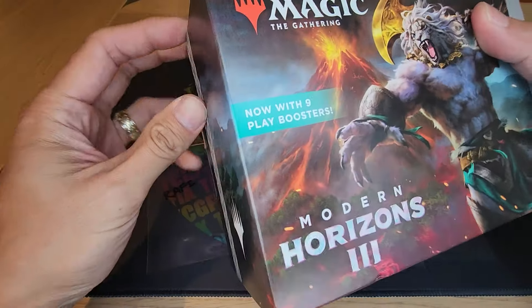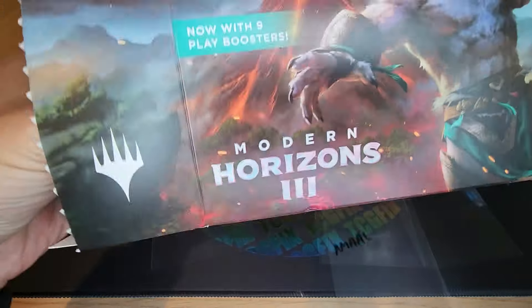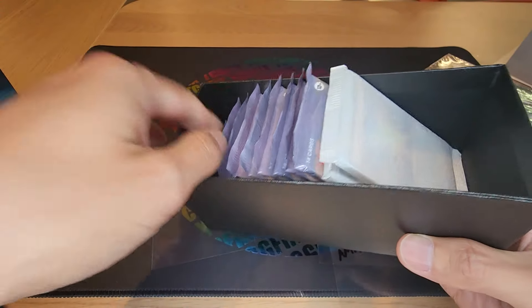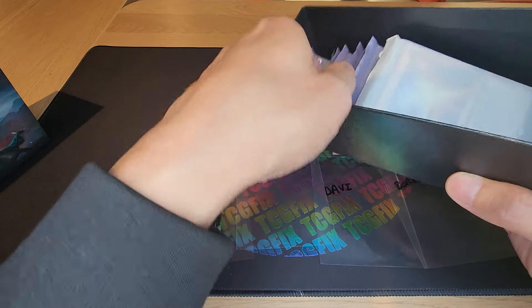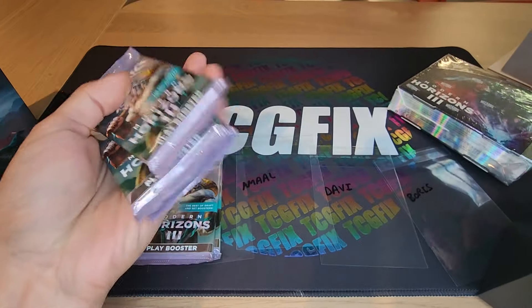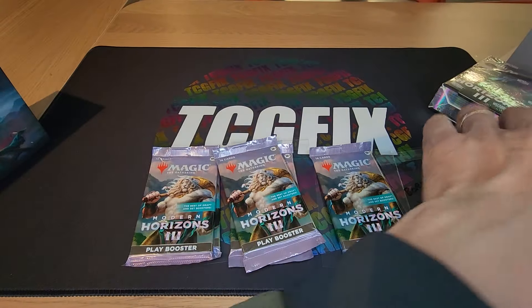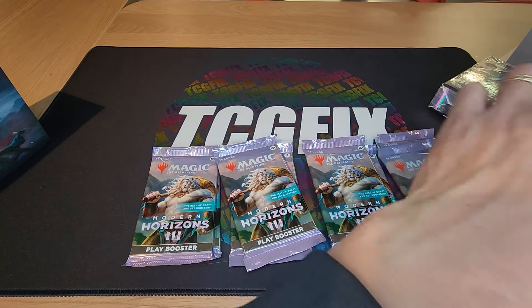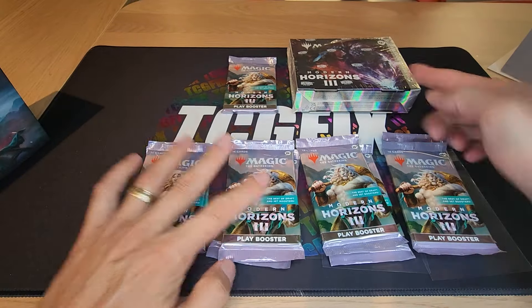Here's how this is going to work: I'm going to open up this bundle — there are nine packs. We have four contenders, each player will get two play boosters. The person with the highest converted mana cost of rares and mythics will get a collector booster pack of Modern Horizons 3. The lowest converted mana cost will get an extra pack of play boosters — those are the prizes right here.